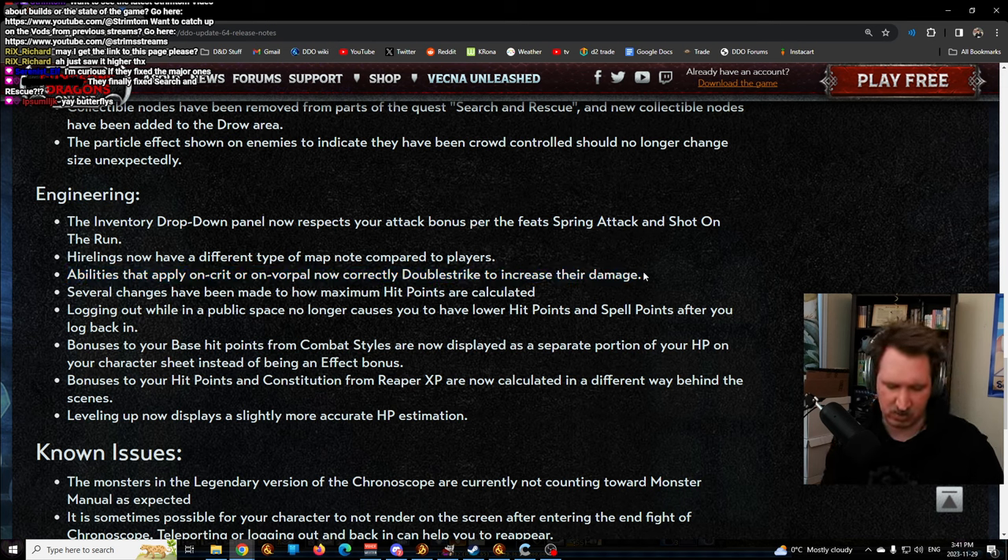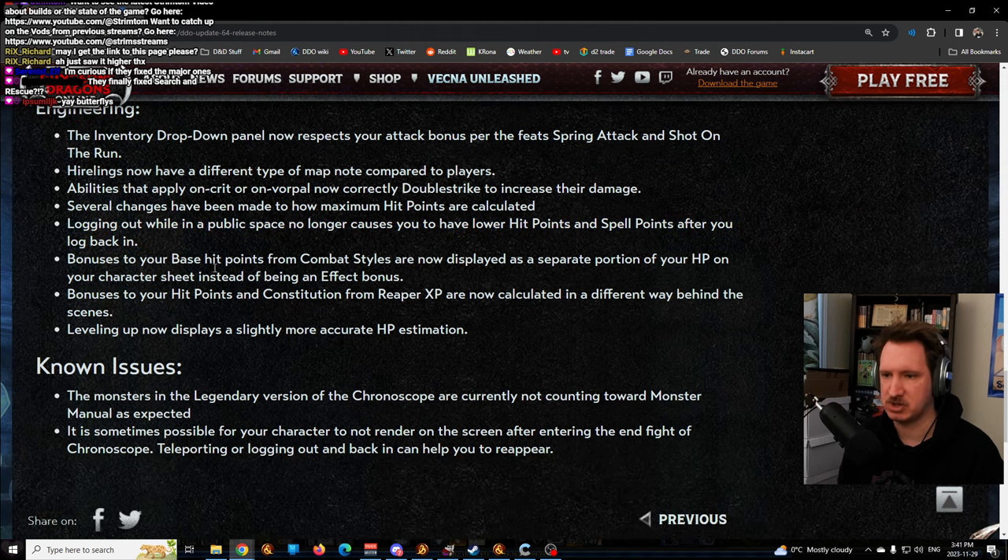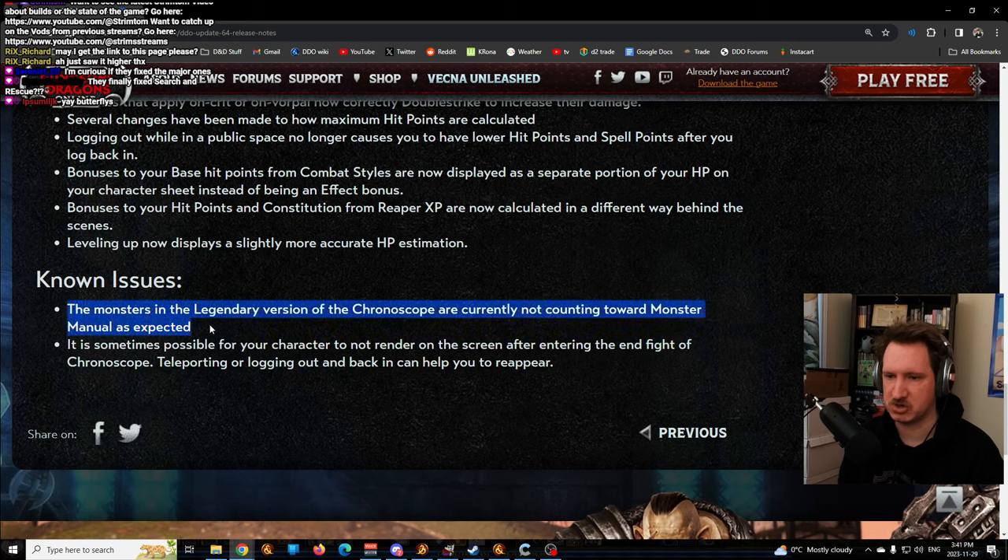Abilities that apply on-crit or on-vorpal now correctly apply to double strike to increase their damage. For example, if you had Sacred Flame Empowerment on Sacred Fist and critted with it, the added untyped damage wouldn't double strike - now it's fixed, which is a significant damage increase. Several changes have been made to how maximum hit points are calculated. Logging out to a public space no longer causes you to have lower hit points and spell points when you log back in. Bonuses to hit points from combat styles are now displayed as a separate portion on your character sheet.